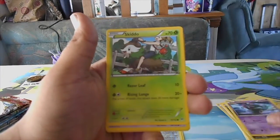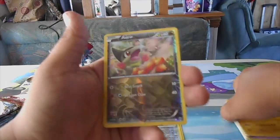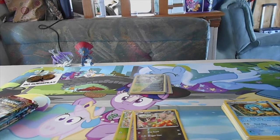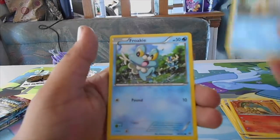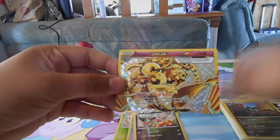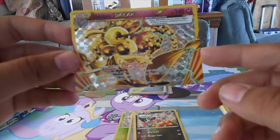Fracture, Mischievous, a Skiddo, Ralts - I'll put that over there - Noibat, Magnemite, a reverse Axew, and a Simipour. Why is Simipour rare? That's lame. I don't like that monkey type trio. A Florgus - or however you pronounce it - who cares. I still don't know how these break cards work but it looks pretty, if a little awkward.